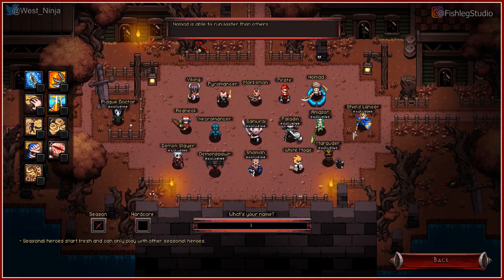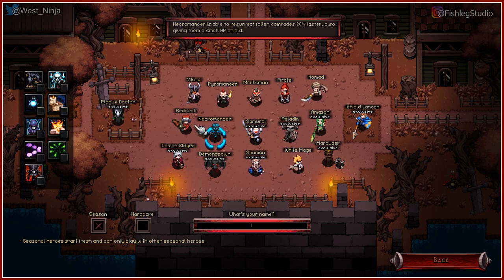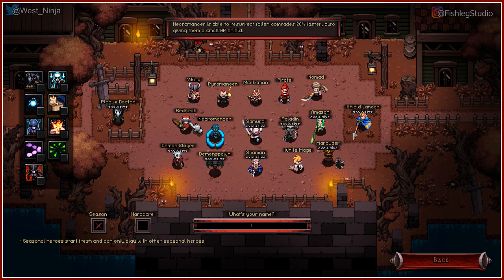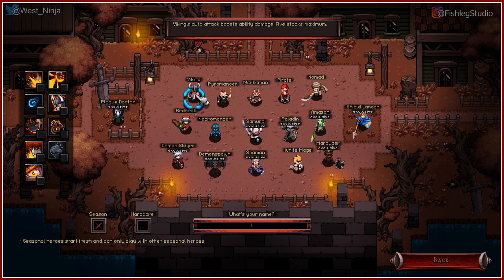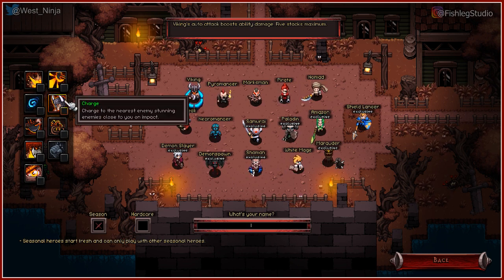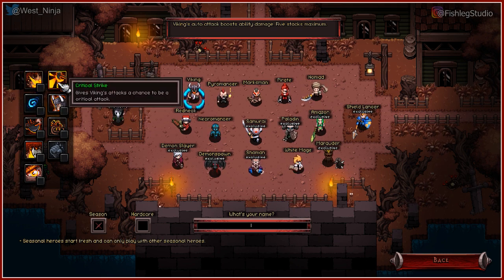It's got a dumb, cartoony art style to it. The first ten levels, you probably won't even notice it going by, but then out of nowhere, like a bee is gonna come up and sting us, and we're gonna explode and die. Who are you gonna pick? Viking, with Critical Strike.